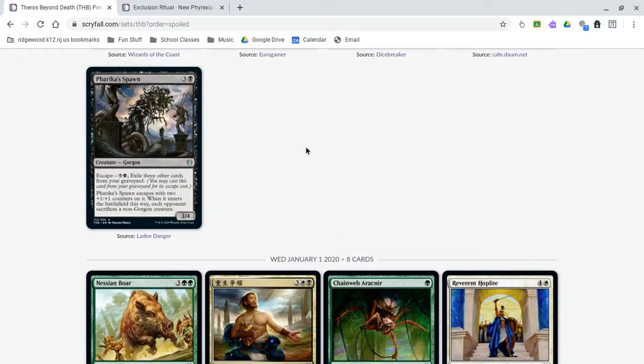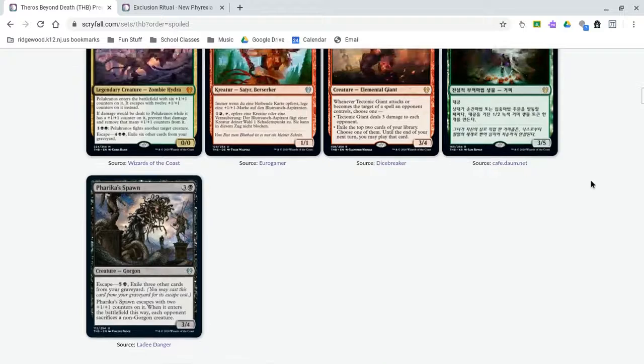Next we have Farrika's Spawn, which is an uncommon. I wanted to mention it because it has an escape ability and it escapes as a 5/6 for 6 mana, and your opponent has to sacrifice a creature — I think that's pretty good. This might see play in Standard. It's very grindy and just really nice. I want to play a lot of it in Limited.